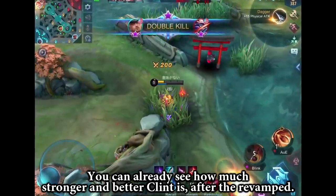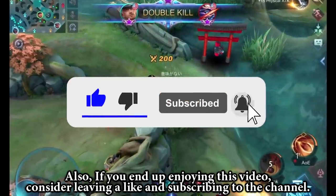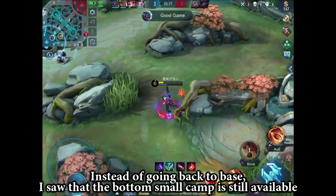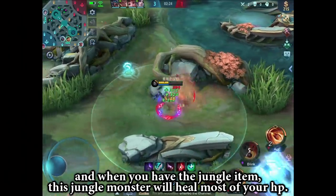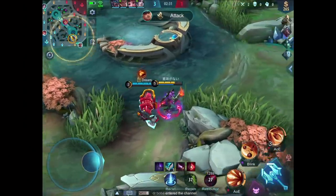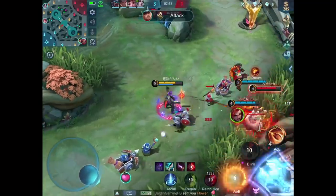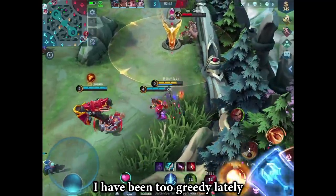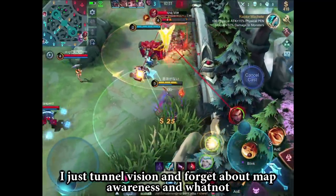You can clearly see already how much stronger and better Clint is after the revamp. Also, if you end up enjoying this video, consider leaving a like and subscribing to the channel. Instead of going back to base, I saw that the bottom lane small camp is still available. And when you have the jungle item, this jungle monster will heal most of your HP. I have been too greedy lately — whenever I see an opportunity to gain free gold from their turrets, I just tunnel vision and forget about map awareness.